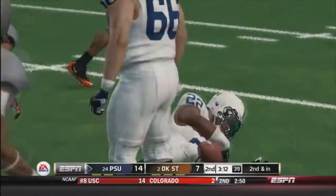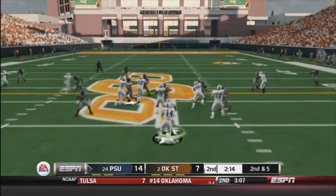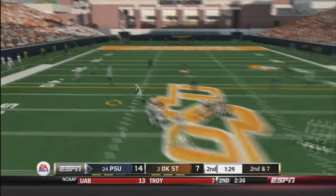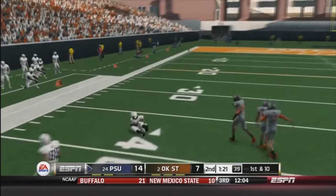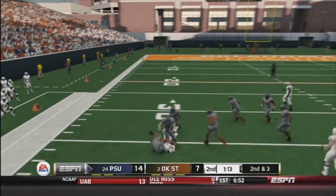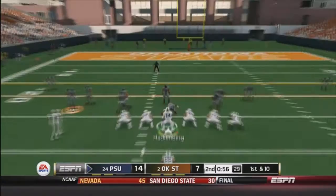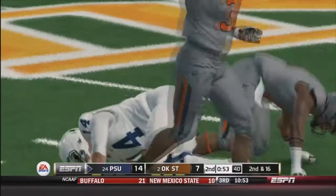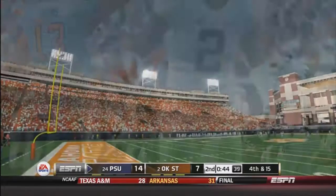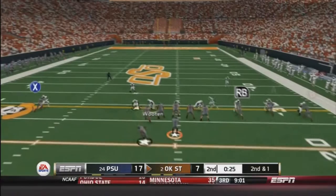Back on offense. A little halfback draw, running right up the middle — second and inches. A little audible, spread flex, halfback dive — carries a couple people for a first down. Second and 7 after a little 3-yard gain — passing to the tight end, a little crossing route, trucks the cornerback and gets the first down. A stop route — he catches it but goes backwards instead of forwards, so second and three instead of first down. A huge sack right up the middle — second and 16. Third and 15. I try to throw the wheel route but good defense by him, so kick the field goal. Up 17 to 7.